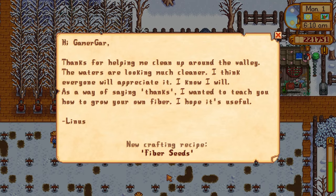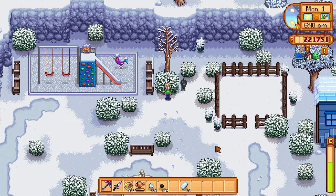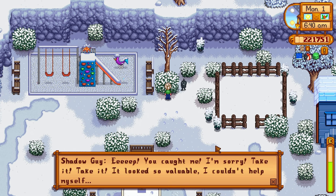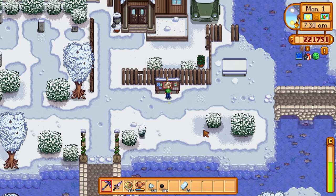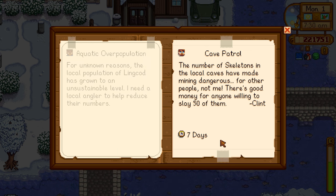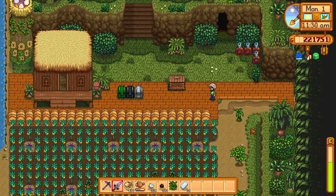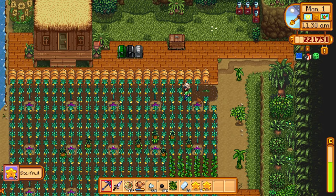We begin the first day of winter by getting the fiber seed recipe from Linus after completing his community quest to fish up trash from rivers and lakes. We click on the bush here — this pops Krobus out and he gives us a magnifying glass, which allows us to pick up secret letters spread all over Stardew Valley. We also pick up a new community quest: Cave Patrol and Aquatic Oil Population. We go with Cave Patrol because we need to go into the mines to farm coal, stone, and iron — so we might as well kill some skeletons along the way.